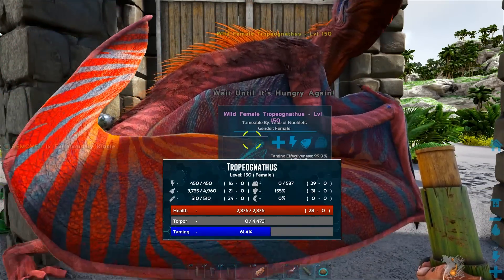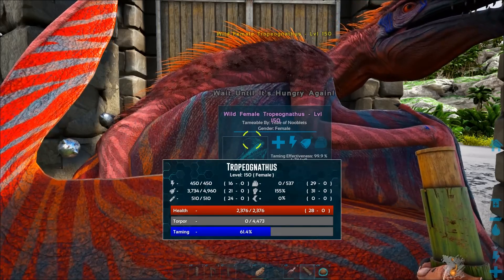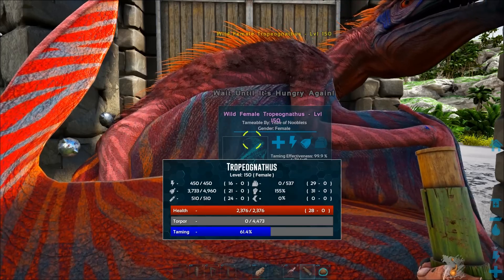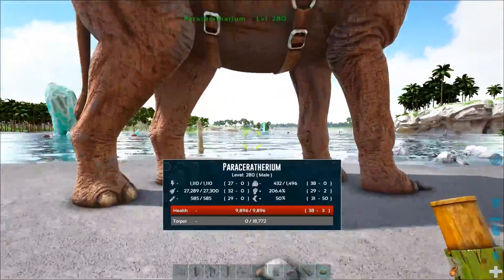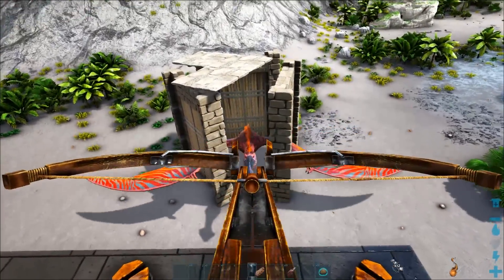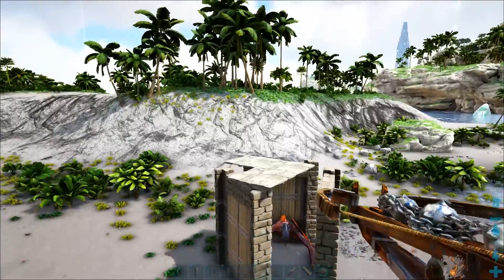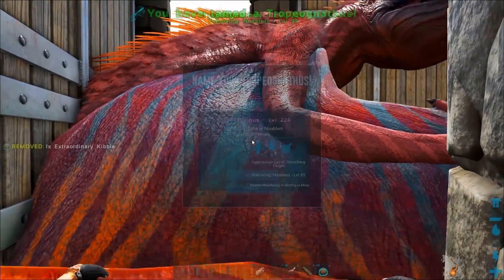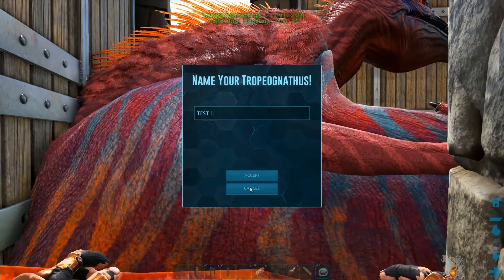It's almost instant. Like I say I'm on x4 taming, so it'll just take four kibble for a level 150. There we go, it's back up again. Now if I try and shoot it straight away it's resistant to the bola - I've got to wait a little while and try again. There we go, and this should be the final one. That's better than waiting hours to tame it, isn't it? So that's taming method one.